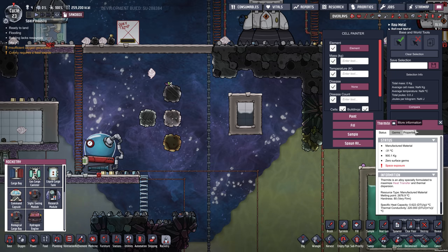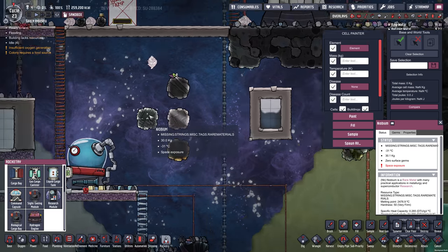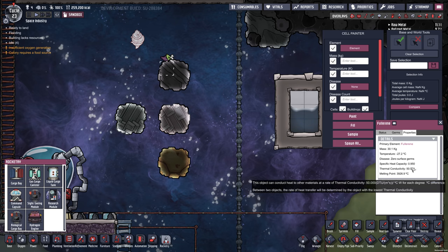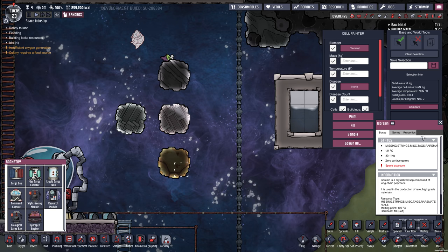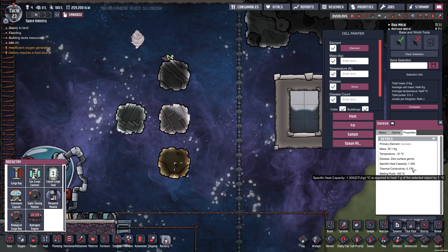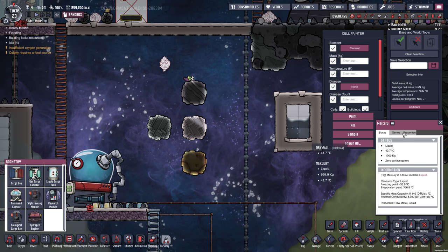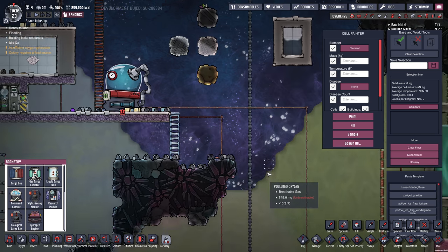I briefly talked about thermite with its really high thermal conductivity — you can see its other properties here. Niobium, just some of its data. Fullerene has these properties, and isoresin has these properties, just if you're curious. Mercury doesn't actually turn into a gas until 356 Celsius, which is pretty high.